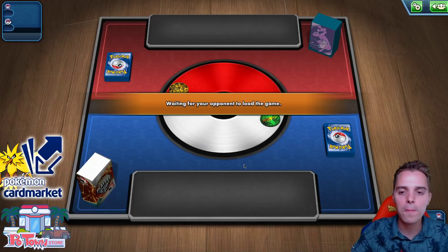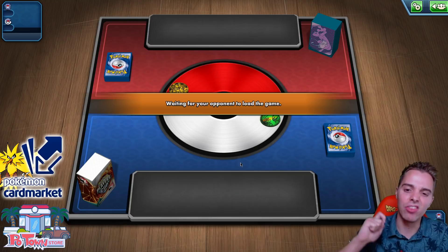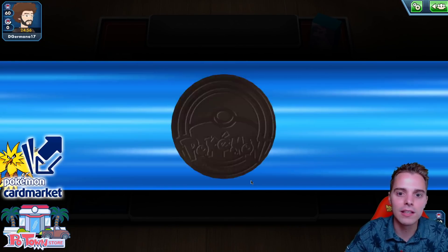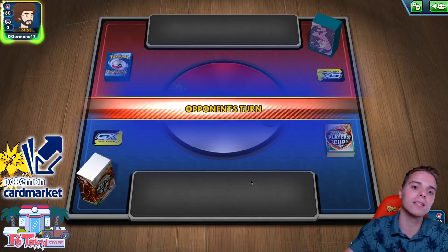We're up against Mewtwo, presumably. Mewtwo is a pretty good matchup — we have Resistance to Psychic, and if we use Dark Moon they're one-shotted with no immediate response. Seeing as they don't have Turbo Strike anymore, that's awesome. Although he could be playing something else — we'll see.